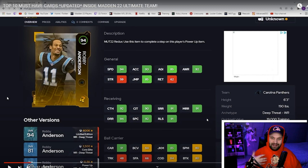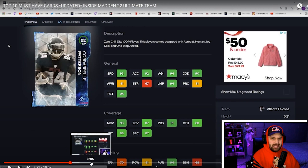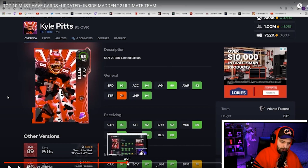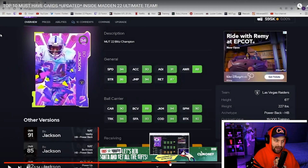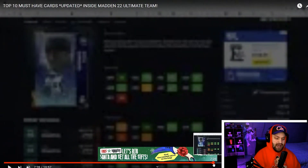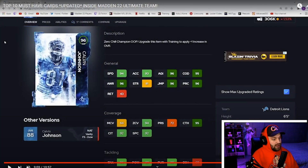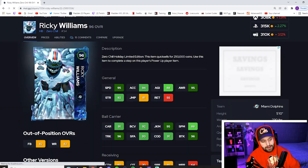Looking at my old video — our number 10 was Robbie Anderson, we even had Kadarius Toney's corner card, so it was right at the beginning of zero chill. We had Derek Thomas, Kyle Pitts, CD Lamb, brand new Bo Jackson before he got nerfed, Brian Dawkins, Dan the Man, Calvin Johnson, and number one was Randall Cunningham. Very old, outdated list — let's get it updated.